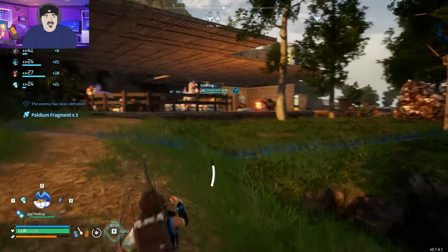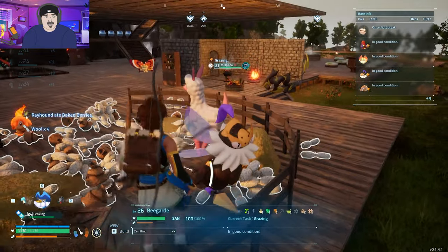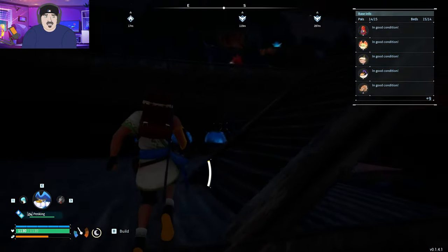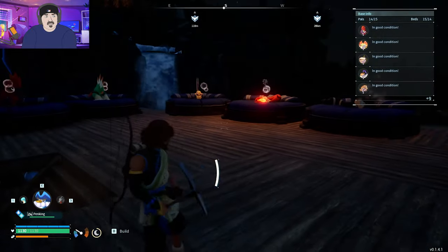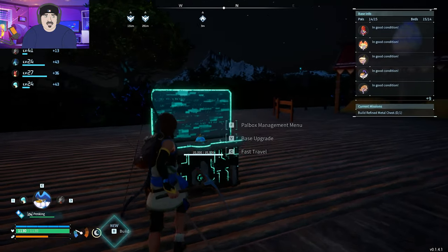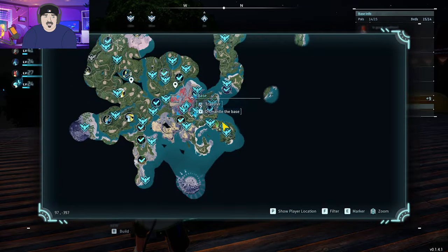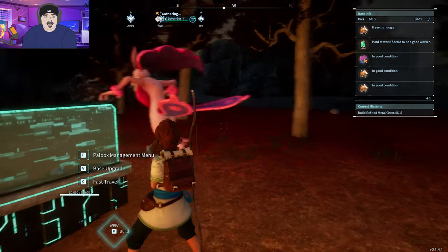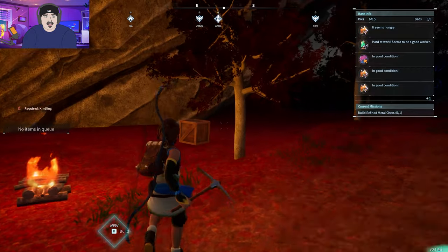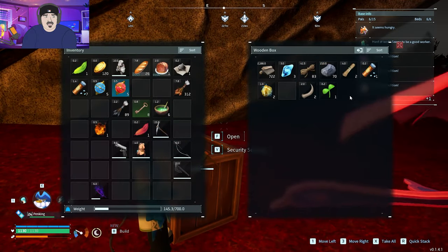Alright, this is what my base looks like from afar. See we got that dual layer. Holy wool Batman. Got some luxury beds for the pals up top. Refined metal chest. And then over here I got a little sub-base, and this one is just for ore. Or is it?